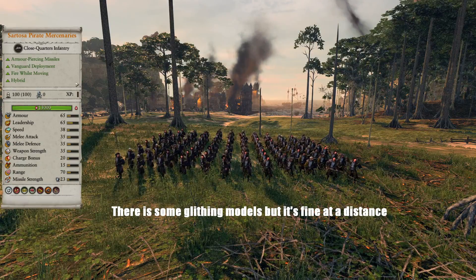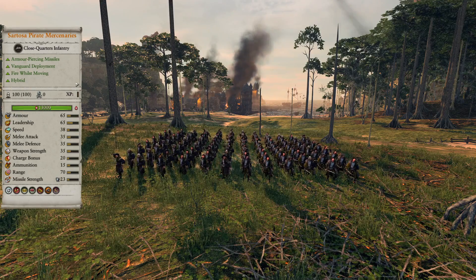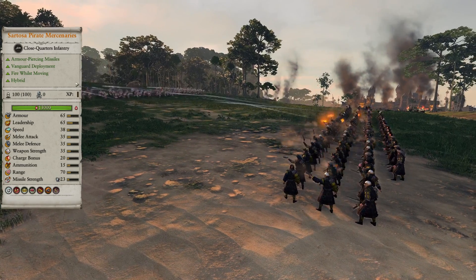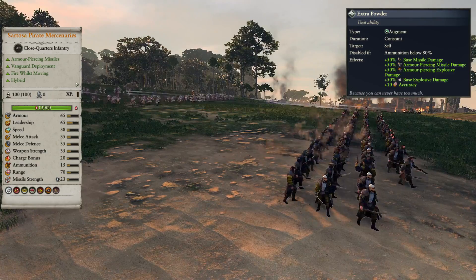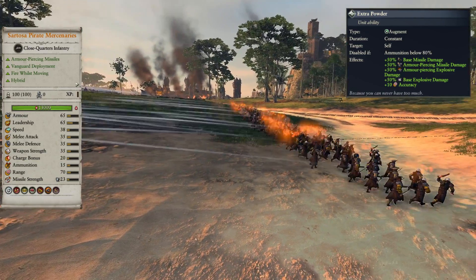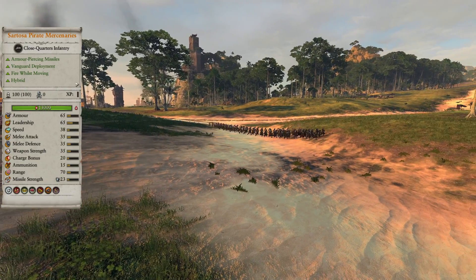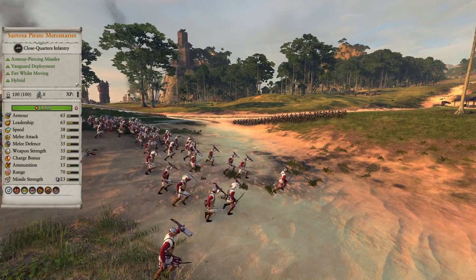Instead of the boarding crew, Aranesa got Sortosa Pirate Mercenaries, and they fill a very similar role. They have better armor, leadership, speed, and melee defense, but lower ranged ammo and health, and they don't have the abilities that the boarding crew have. They do have Extra Powder, so they get some extra damage on ranged attack, but they still deal less damage than the boarding crew. They compensate with better stats, don't rely on abilities, and can shoot in a 360 degree arc, so they can skirmish a bit. Overall, they're kind of the living version of the boarding crew.